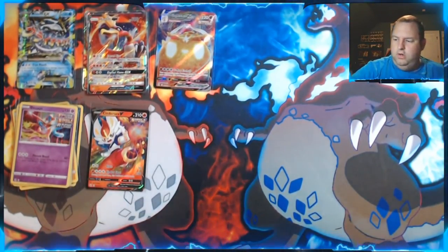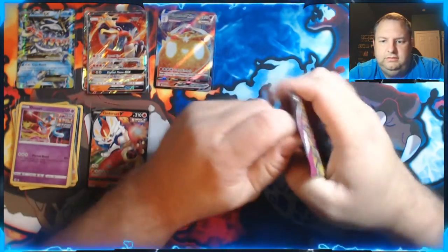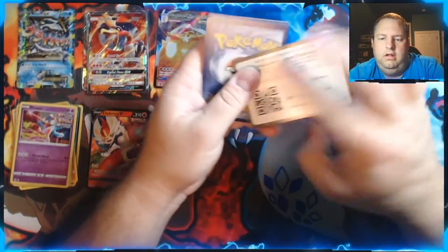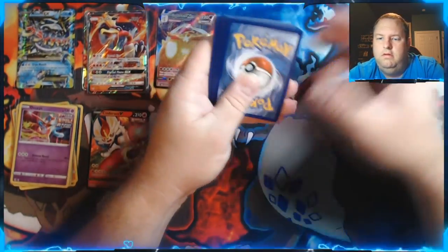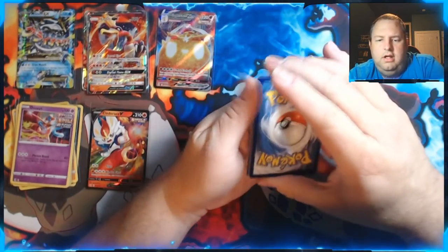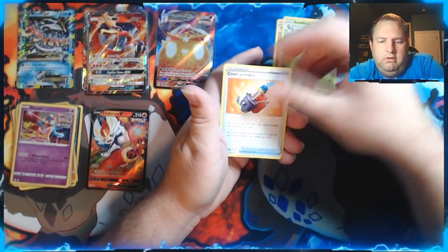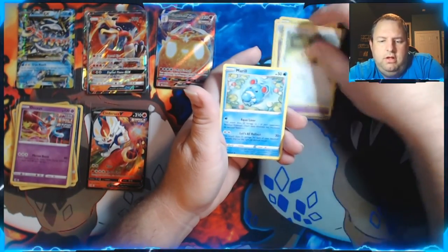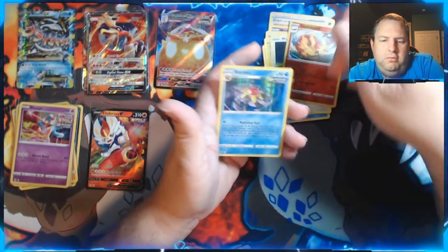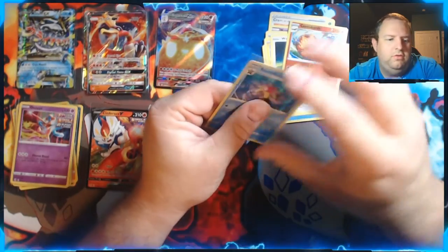We've got our Gengar pack here. If we can get that Gengar, that would be awesome — I can't wait to get one of those. Psychic energy — here we go. We got Sandslash, Swadloon, Cram-o-matic, Munna, Meowth, Marill, Heliolisk, Wooloo, a Reverse Holo Scorching Scorch, and a Starmie Holographic. It's not what we were looking for, but still an awesome holographic card.